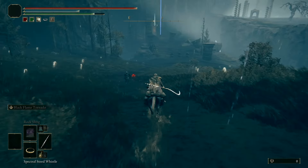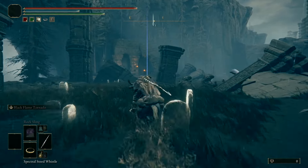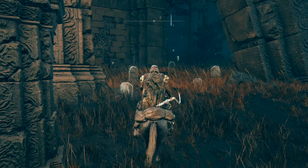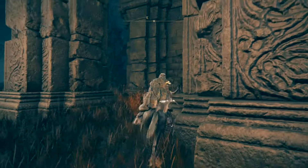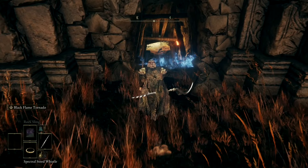All you have to do is go all the way down here, go through all the enemies if you don't want to defeat them, and ride to the right side. You can see that there's a monument kind of thing and that's the entrance to the cave. Right behind this pillar is the entrance, and right after you'll find the site of Grace for this cave.